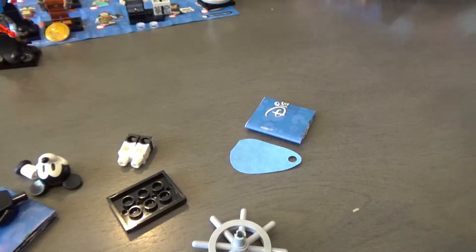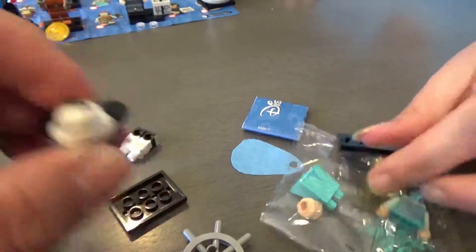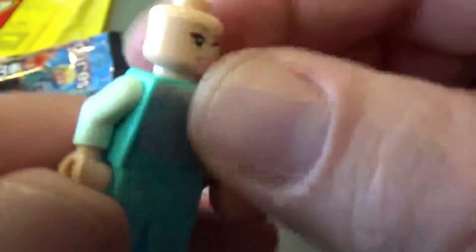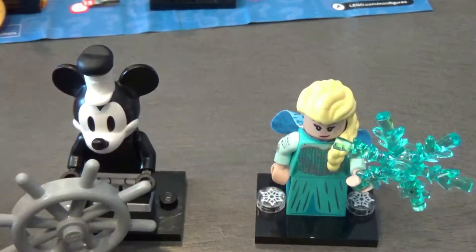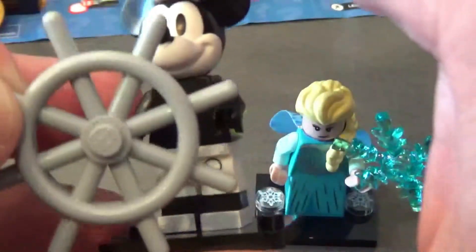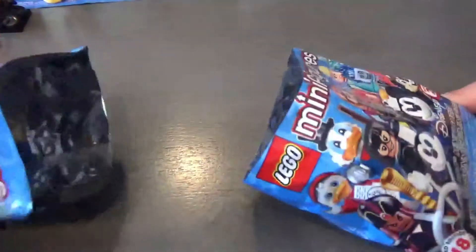Oh! I'm declaring myself the winner on this one. We have an Elsa and we have Steamboat Willie. Call that a draw. I didn't put her hair on yet, but look — she's got a winking face and a non-winking face. These are totally the best two so far from the set. Steamboat Willie's got a little paddle boat steering wheel thing, and Elsa has a big snowflake. I put the little extra snowflakes from Jack on there. Look at her cape — holy shit, look at that cape, it's so glittery.